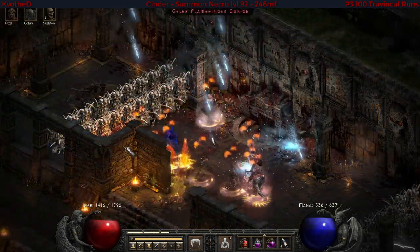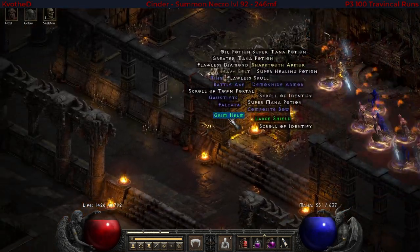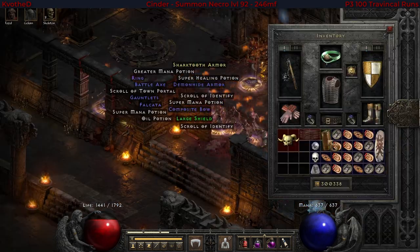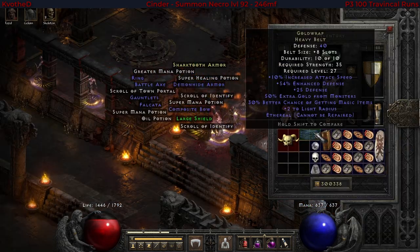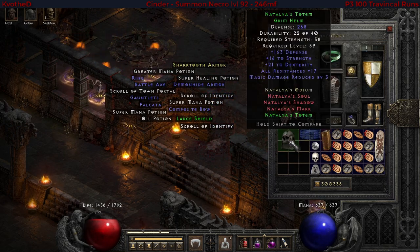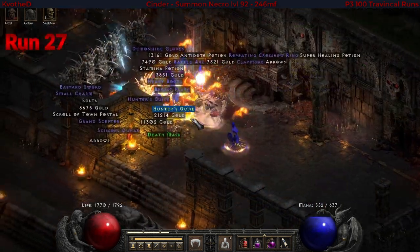Funny enough, already at the end of this run at Travincal itself, I found another two interesting items. One is a unique heavy belt and another one is a set Grim Helm. The heavy belt rolled Ethereal — this is the gold drop. And the helm is Natalia's Totem, really nice with extra stats and resistances.